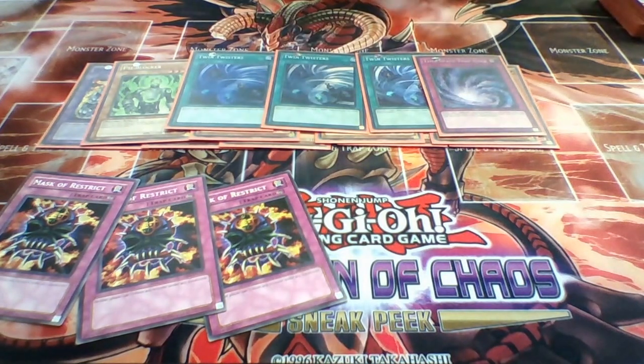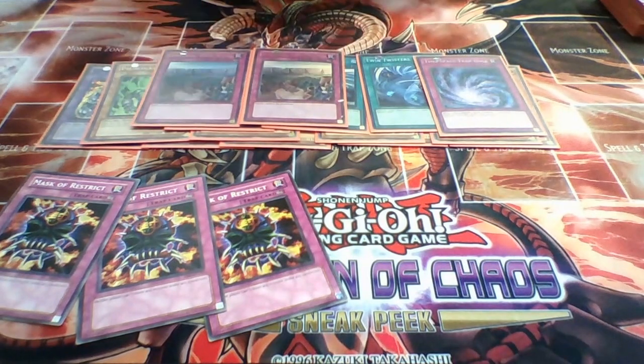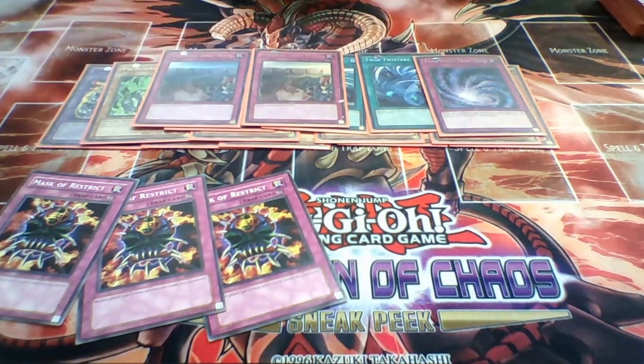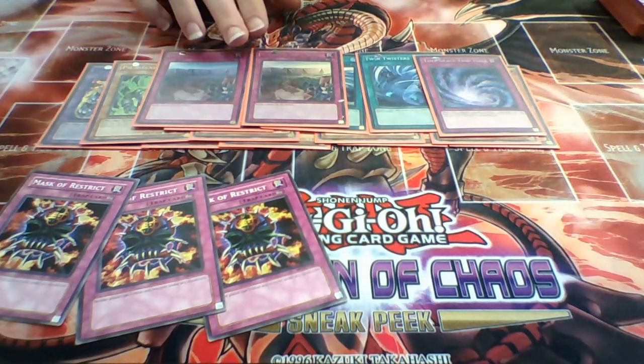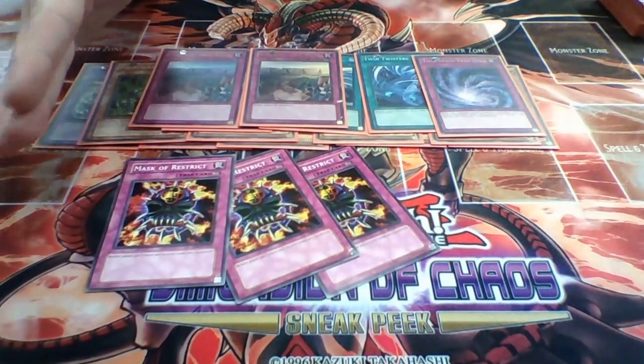Then one Time-Space Trap Hole for when Treacherous is going to be useless - most likely in Magician Specter matchups. And then two Imperial Iron Wall for my Infernoid matchups, since they are annoying. It would also be good against Monarchs because they banish for their Pantheism and Erebus also uses a banishment effect, and Caius the Mega Monarch can't disrupt it either. So this can be a pseudo-side for them. But I do need to fit in the Mask of Restricts obviously.